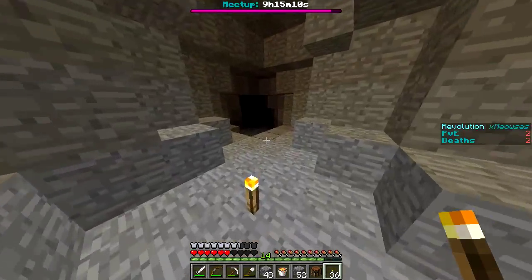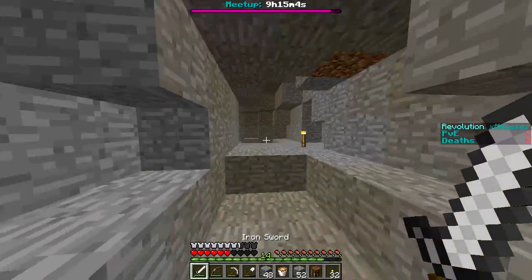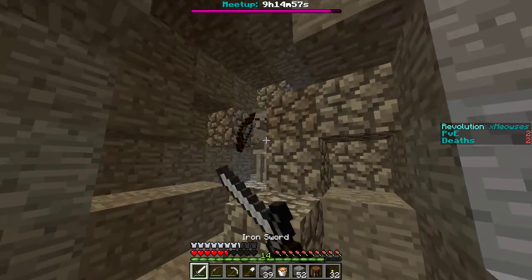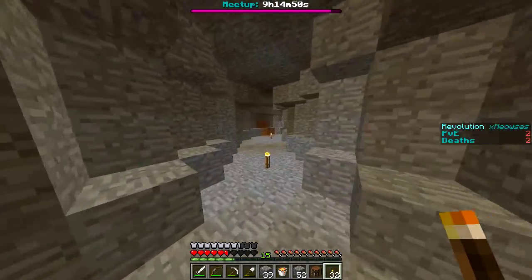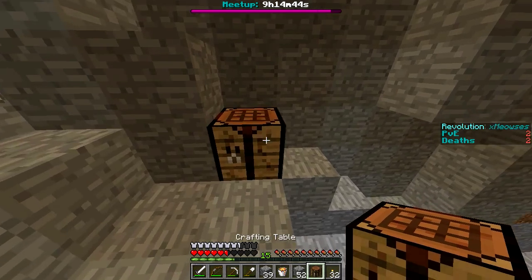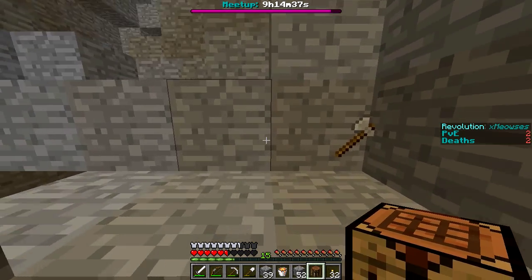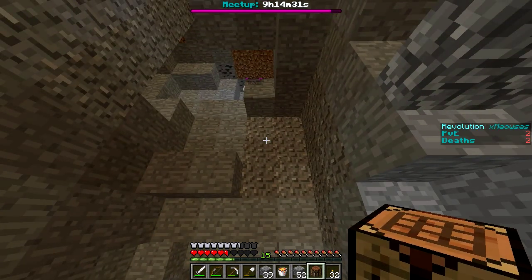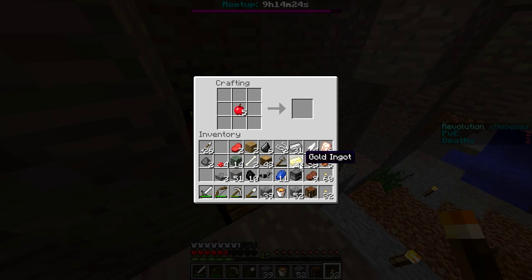Let me just look down this cave a little bit — you never know, we could find some diamonds. Nope, looks like it's just a dead end. I'm gonna come up and get some more gravel. Let me make my arrows first. Got that, that, and that — make a shovel. Nice, I have 26 arrows. I should probably make an iron pick. Should I make the gapples?